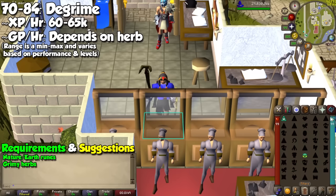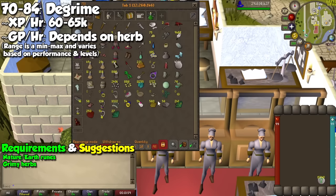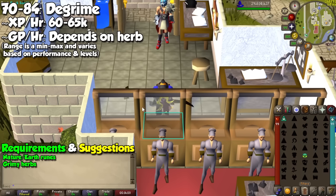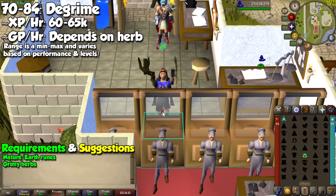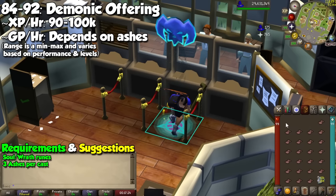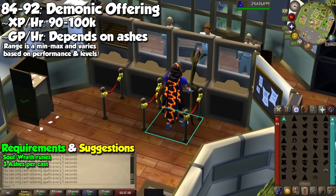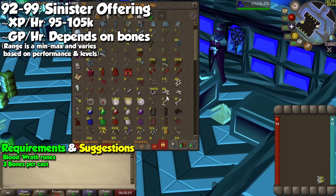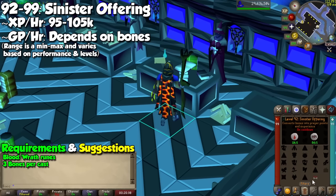For the Archaea Spellbook, I will only talk about 3 spells because the rest are not really viable for consistent magic training. At level 70, you may cast Degrime with nature and earth runes — fill the rest of your inventory with herbs you can clean based on your Herblore level, and you are going to clean them all in one go. I heavily recommend checking prices daily as herbs can fluctuate a ton. At level 84, you can use the spell Demonic Offering — a hybrid method mostly for prayer, but bringing about 100,000 experience per hour for magic. Each cast consumes up to 3 ashes, giving you the respective prayer experience, and you will need both soul and wrath runes. To close out the viable methods, we have Sinister Offering at level 92 — basically the same as the previous one but using bones instead of ashes. It uses both blood and wrath runes for a maximum of about 108,000 magic experience per hour, and like Demonic Offering, this is mostly for prayer training but definitely worth mentioning.